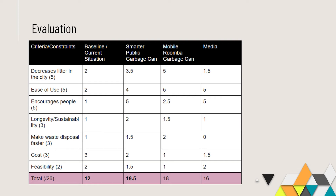In terms of our evaluation chart, we settled on seven different criteria and constraints to compare our alternative designs. We ranked the criteria by importance and thus had different max points per category. We also added a baseline for what the current situation is with regular garbage cans. Our criteria are: how much it decreases litter in the city, its ease of use, how it encourages people, its longevity and sustainability, how it makes waste disposal faster, its cost, and its feasibility.